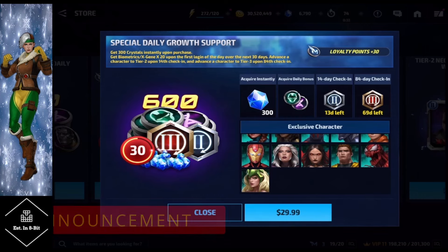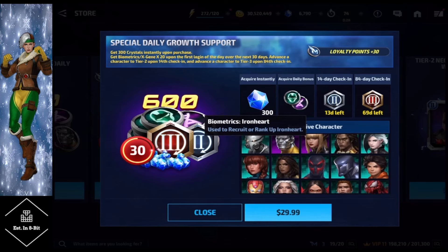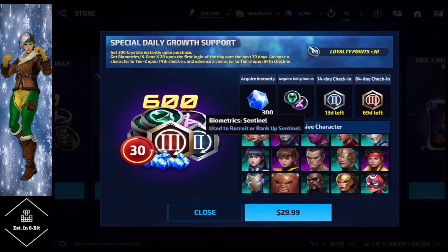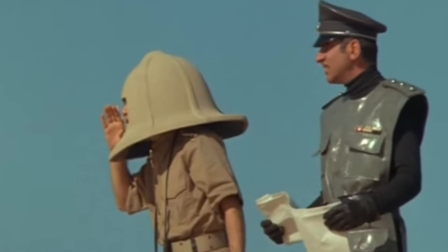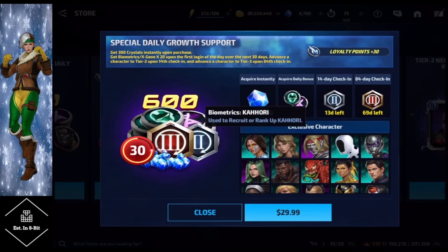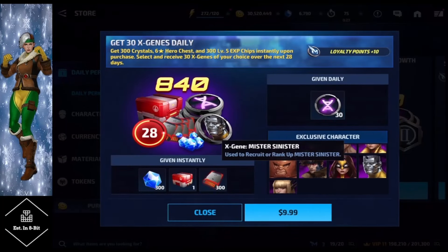The methods include the special daily growth support, the bio subscription, and the X Gene sub — they gave us several different ways to get this guy. However, he is in neither one of these. We have not found a single thing. There are three ways to unlock this guy, but I did want to bring to you guys' attention that Exodus is not in either one of these packs.